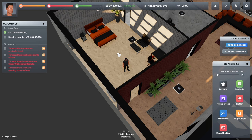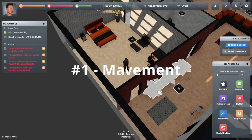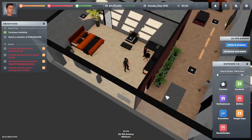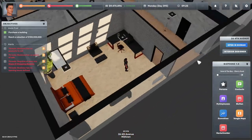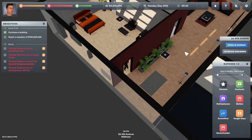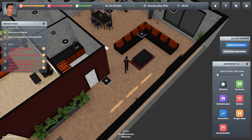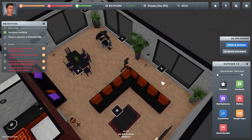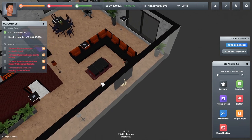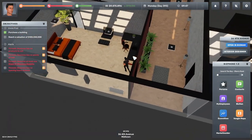Tip number one: maps and movement. The first thing you'll want to know is how to move around — it's not like other games. You rotate using your right mouse button, and to move you click the left mouse button and your player moves there. That can become a bit annoying, so you can click your middle mouse button and your player will follow the cursor, while you rotate using the right mouse button.